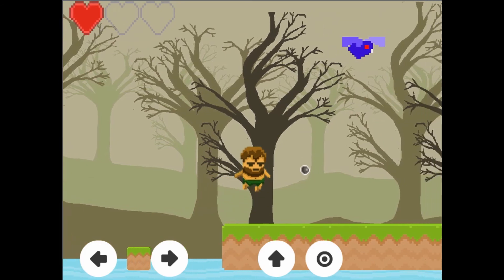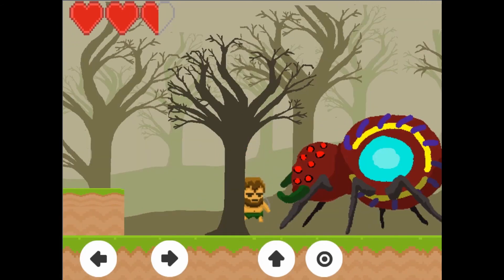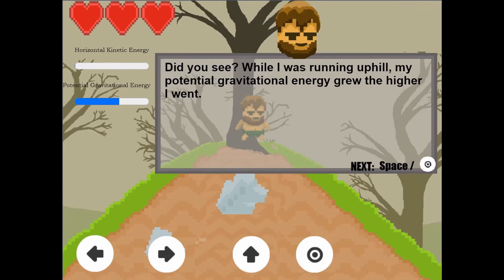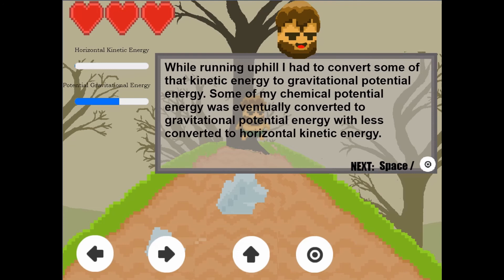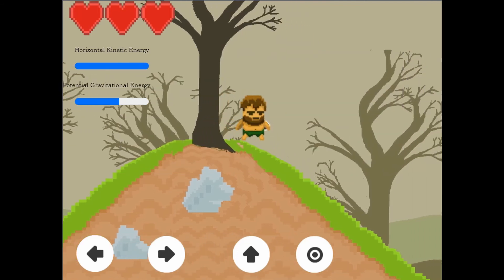All the activities that Caveman Joe does on his journey will require energy. The different energy bars will help you learn more about how energy is stored in nature. As you continue, read more about energy in the information boxes.